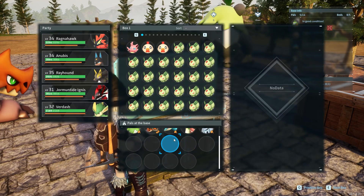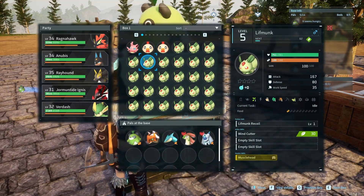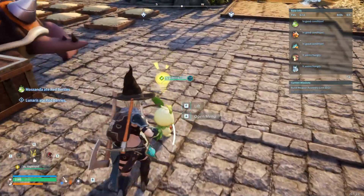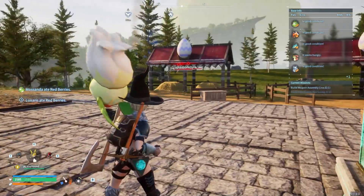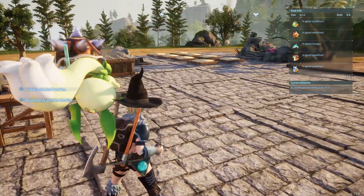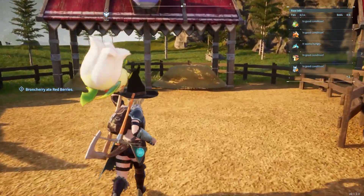To put pals in the breeding farms, go to your pal box and choose the pal you want to breed. For example, this Lifmunk — it'll drop here. Press F to carry them. You have to be quick sometimes because they immediately run off to where they want to work.